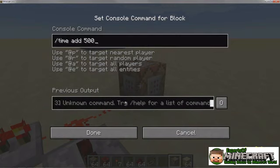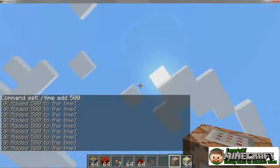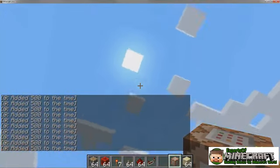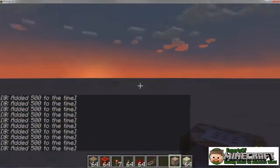In creative mode, command blocks aren't just a substitution for circuits. Command blocks activate whenever they're powered by redstone current. So when linked into a redstone circuit, they can function in interesting ways.